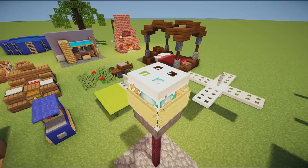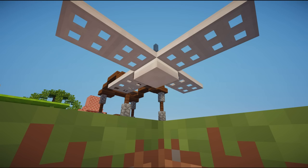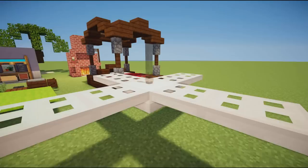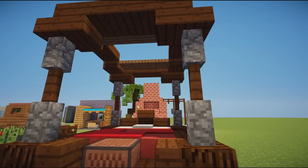Next up we have a street lamp design — some nether brick fence, a hopper, a beacon on top surrounded by some signs, and a trap door on top to close it all in. We also have a ceiling fan — it's just a slab, two iron trap doors coming out of all four sides, and a little glass connecting it to the roof. Unfortunately it doesn't spin, but it looks the part.